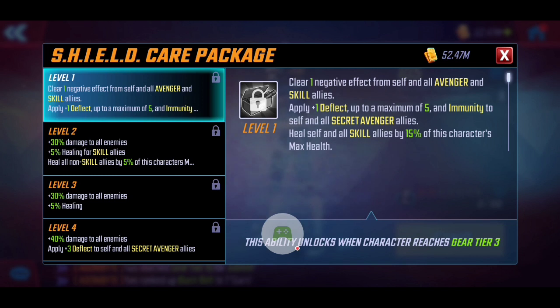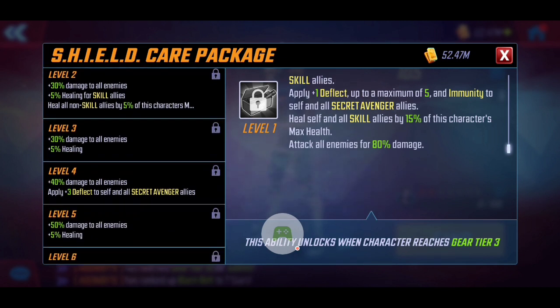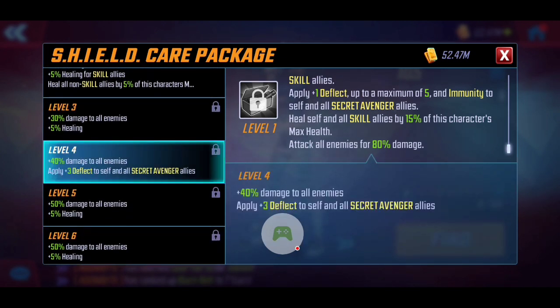Her ultimate 'Shield Care Package' clears negative conditions from herself as well as all Avenger and Skill allies — so it doesn't only apply to her Secret Avengers team, it can work with other Avenger and Skill characters too. On top of that, she applies Deflect up to a maximum of five, as well as Immunity to herself. Secret Avenger allies get extra Immunity if they're on the team, and additionally receive a heal of 15% of her max health plus some damage.